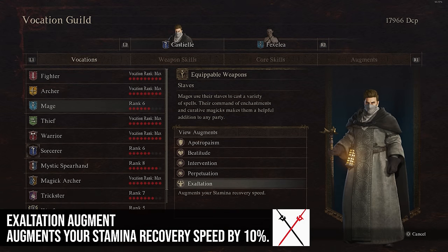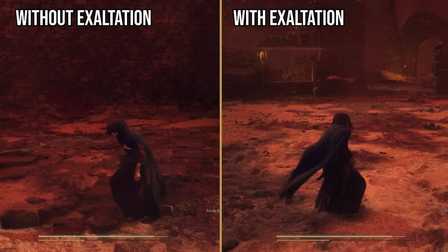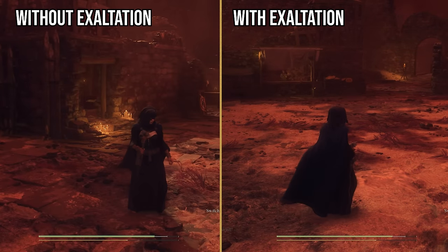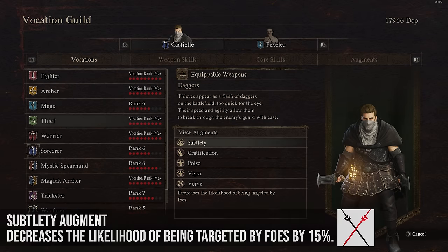Exaltation increases your stamina recovery speed by 10%. That's a good amount, particularly since there are other items like rings in this game that increase stamina recovery further. I think that's probably worth it on just about any class.